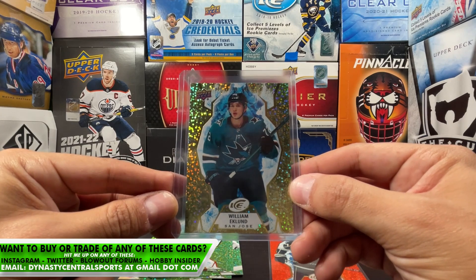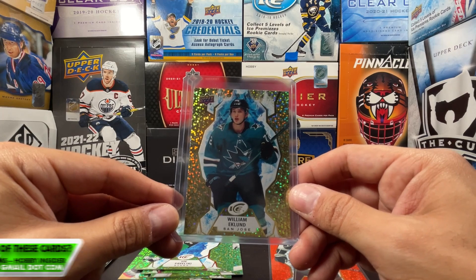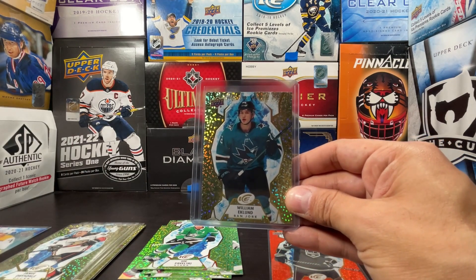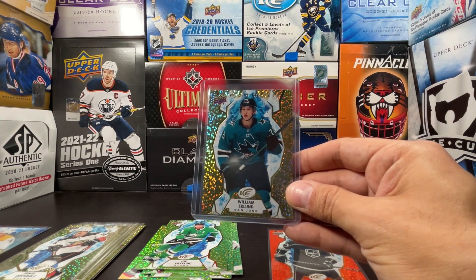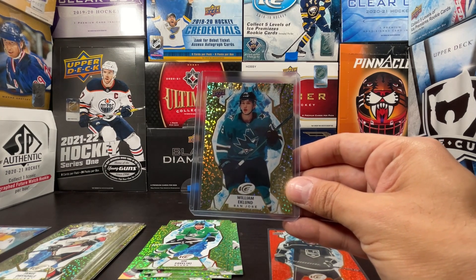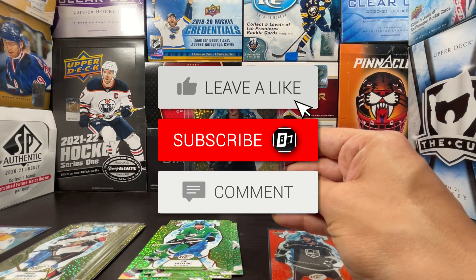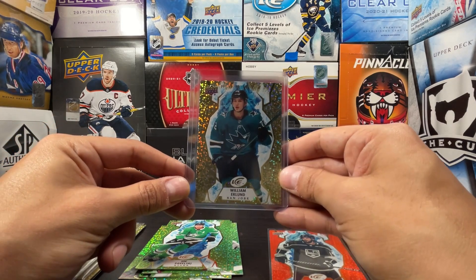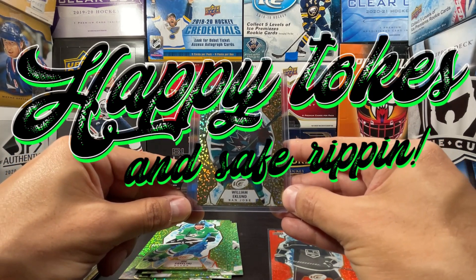Two blaster boxes of 2021-22 UD Ice retail — I'm not a fan. I probably won't get much more UD Ice retail, but I do have 21-22 OPC Platinum coming up soon in the retail rips. Thanks for watching — smash like, hit subscribe, throw me a comment. Remember: happy tokes with your smokes and safe ripping.